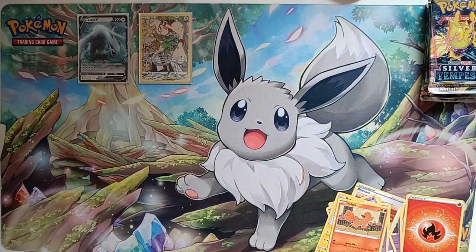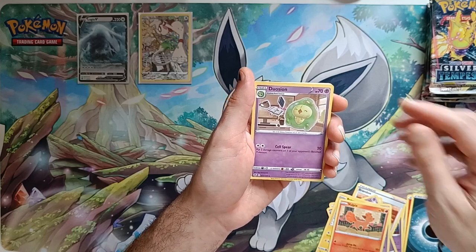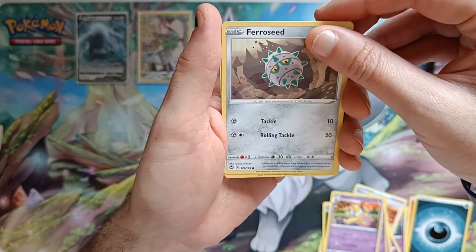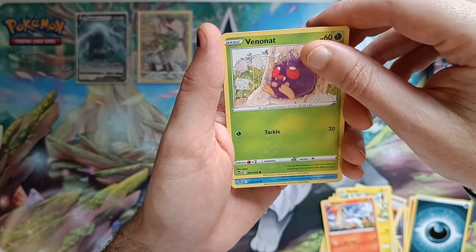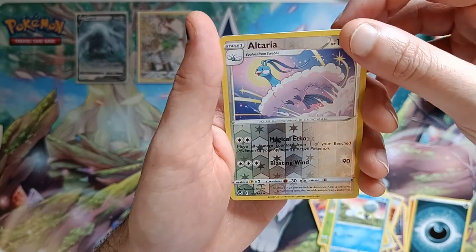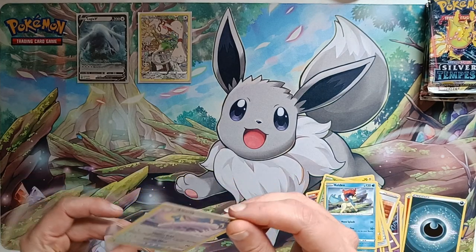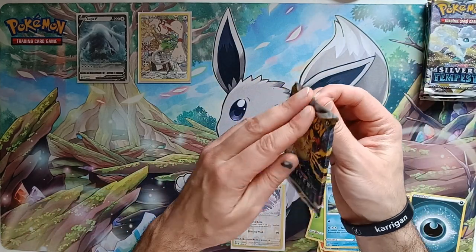I'm going to check these here. Dark Energy. Two Ocean. V-guard energy. Hypno. Ferroseed. Pikachu. Ponyta. Venonat. Doopider. Reverse holo Terrakion to a holo Keldeo — nice. I'm not sure we have the Keldeo. I feel like I remember it but I'll have to look. Regieleki. Pack number three.